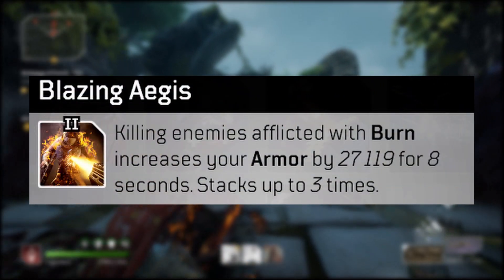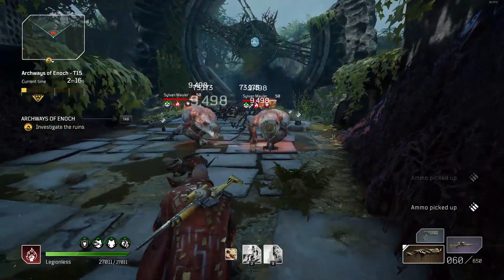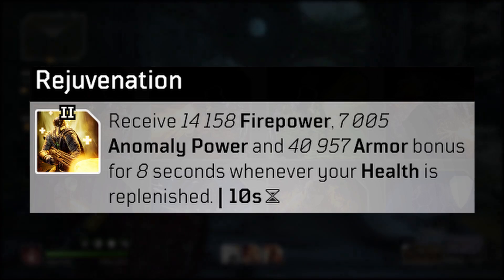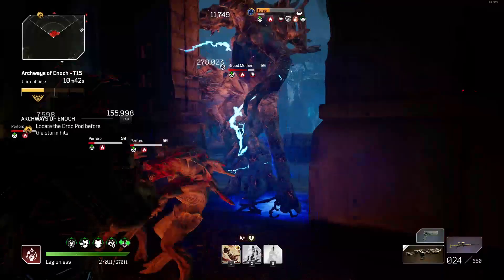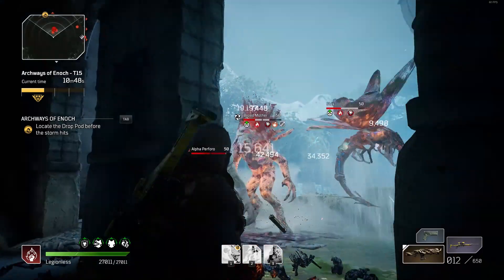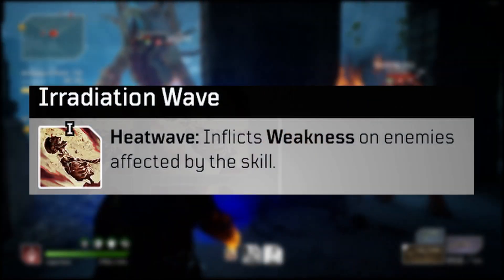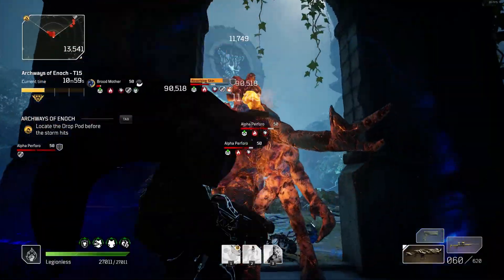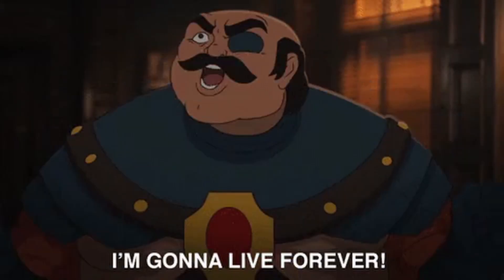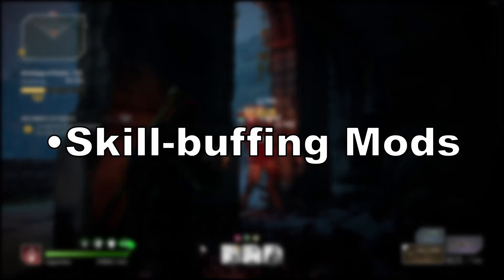The first 3 mods are for survivability. Blazing Aegis increases your armor by a pretty large amount for each enemy you kill that's affected by burn — it stacks up to 3 times and lasts for 8 seconds. This is one of the most important mods if you're struggling with staying alive. Rejuvenation is similar, but increases your Anomaly Power and armor bonus whenever your health is replenished — basically all the healing in this build will keep it almost 100% active, with 8 seconds duration and a 10 second cooldown. Irradiation Wave inflicts weakness on all enemies hit by Heatwave, and weakness lowers damage enemies deal by a flat 30%. With these 3 mods, you'll have so much extra armor and take so much less damage by just casting skills all the time.